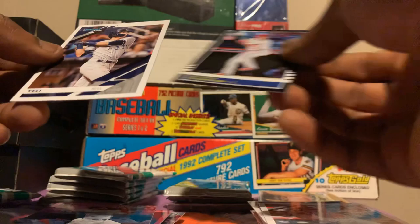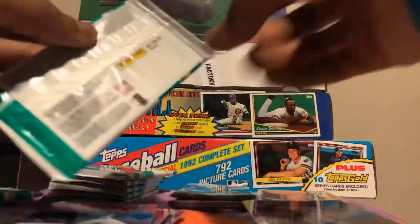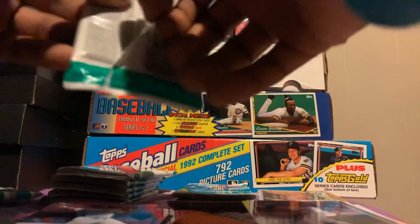Rookie Taylor Ward — so these are nickname cards. I've read about these. Christian Yelich but they've got their nicknames at the bottom. These are nickname cards, just in case you open one and you're like, what name is this?